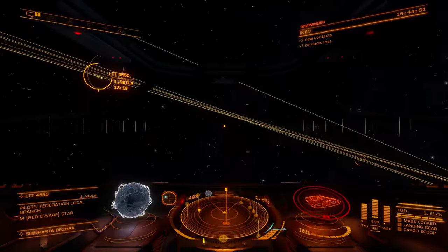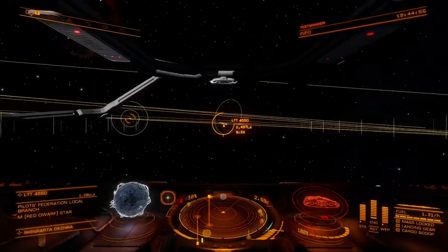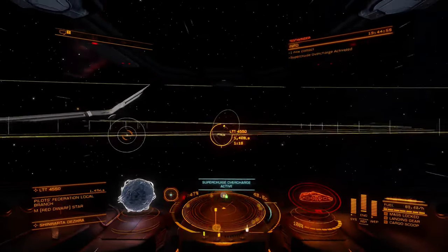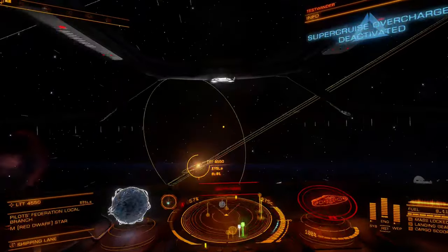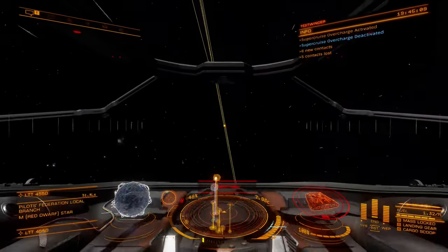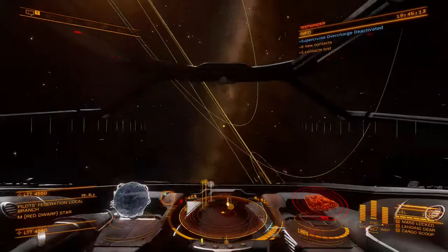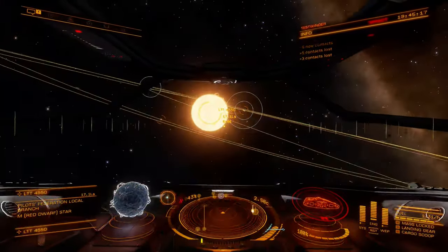This means travel times to stations at inconvenient distances between 1,000 and 25,000 light seconds can now be completed in a few minutes, as opposed to 10 or more. Current drives provide this benefit at the cost of hyperspace performance, which is a hefty penalty for traders and explorers, as it renders long-range trading and much of the galaxy inaccessible without fleet carrier support.